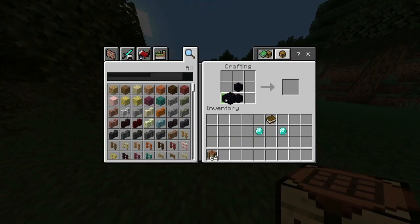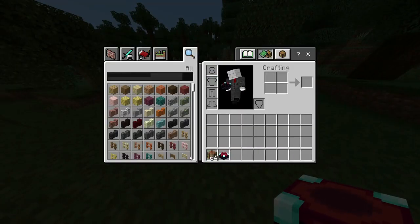So what we're gonna do is go to a crafting table. We're gonna put the obsidian here, the diamonds here, and the book here, and we're gonna get the enchanting table.